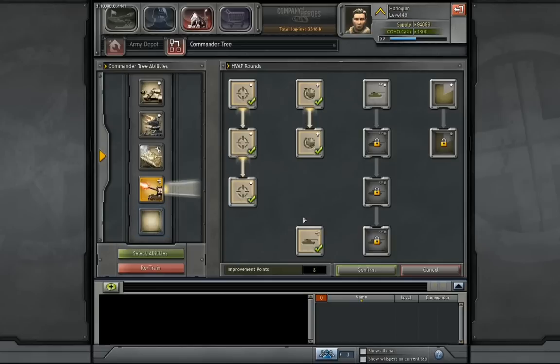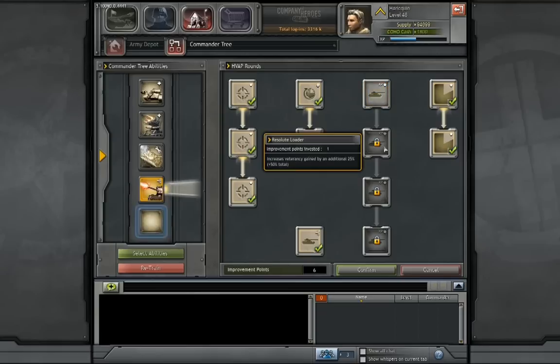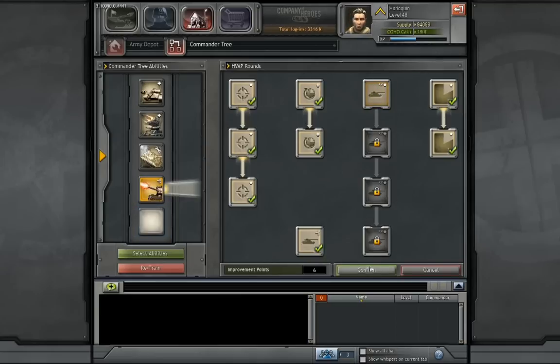I like to put HVAP on my Calliope and attack Stugs and Panthers — super awesome. On the far right-hand side, extra rounds means the ability stays active 50% longer. This game can be a game of seconds and inches, and having armor-piercing rounds still up for that final parting shot makes a difference. The middle column increases veterancy gained by vehicles with HVAP on them. I totally skip that because those are points I could put elsewhere — veterancy doesn't do anything for damage in the short run.